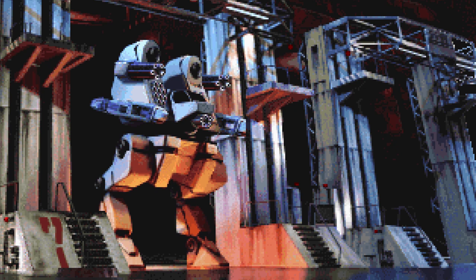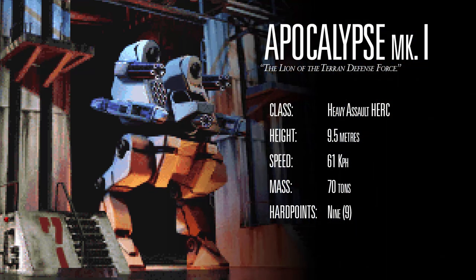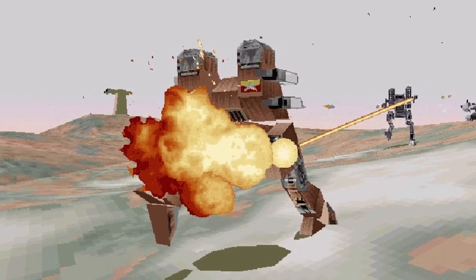The Earth siege era Apocalypse had a top speed of 61 kph with a dry mass of 70 metric tons. Its defensive capabilities were on par, if not superior to, its closest heavy equivalent at the time, the Colossus, which meant it could withstand a brutal beating and still be able to unleash its weaponry on whatever the mission called for.